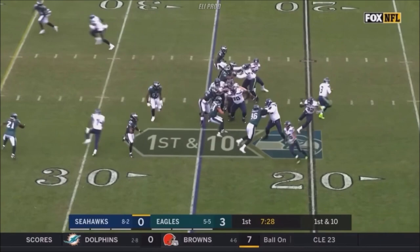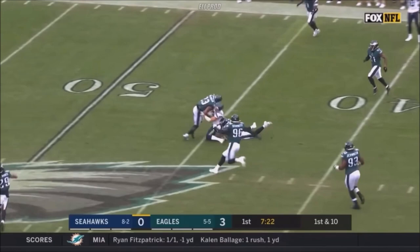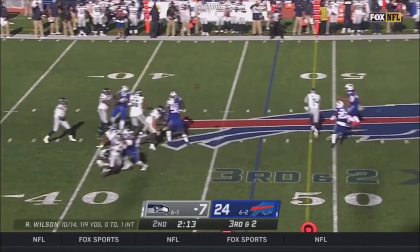On first down, a fake to Carson. Wilson looking, throwing in a nice play as he's got the tight end — Hollister. Bills blitz, Wilson's pass is on target. First down inside the 35.